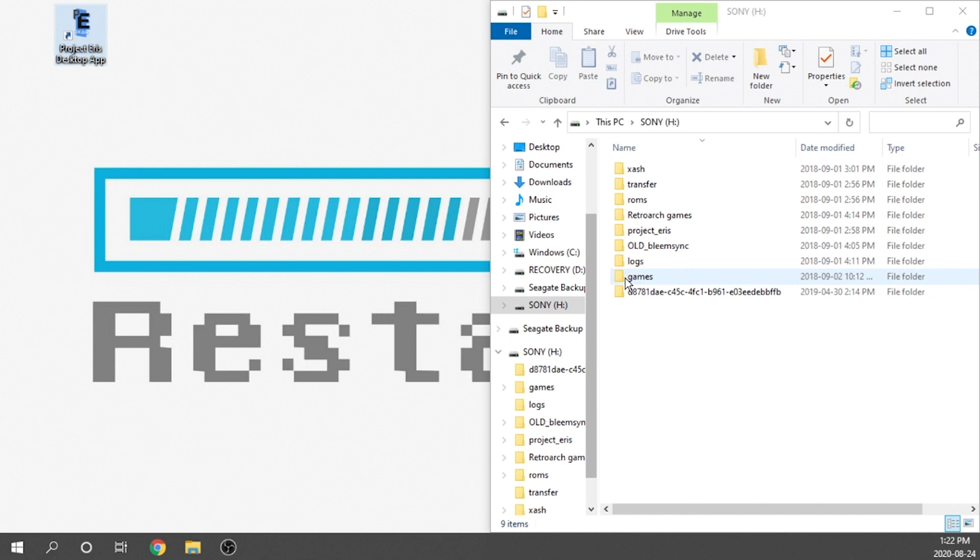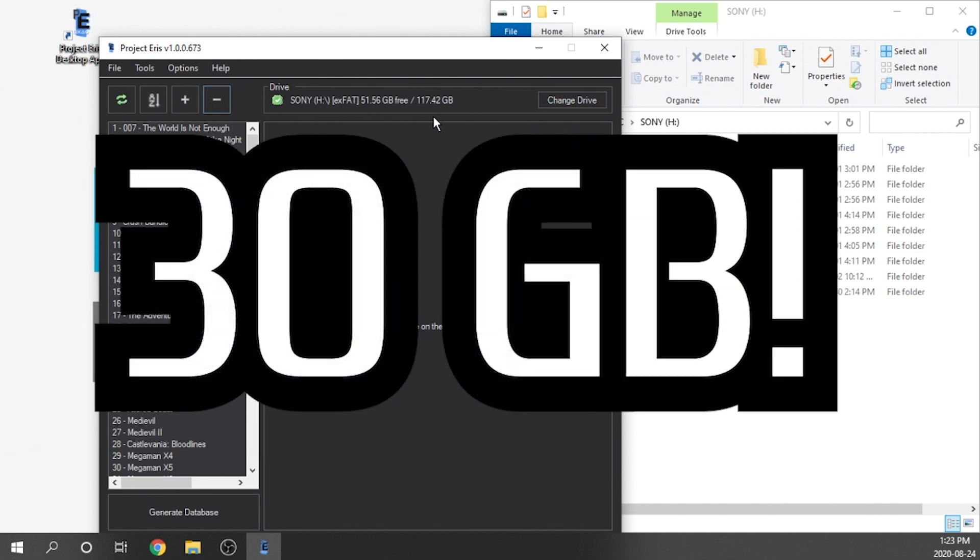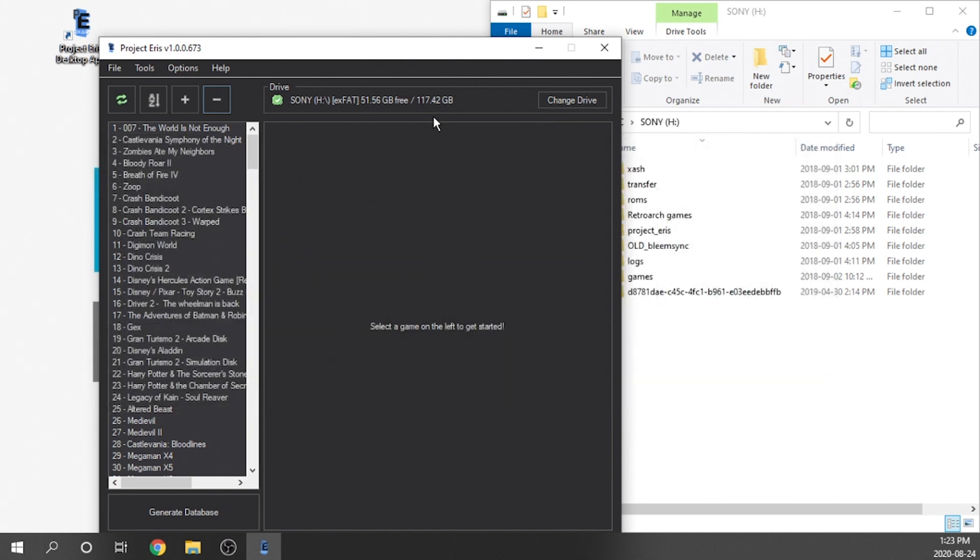You can see the USB drive on the right-hand side of the screen, and I've also got my Project Eris desktop app. We're going to double-click on the desktop app — it's going to launch and try to locate the USB drive. If it cannot find it, just hit the Change Drive button and reselect the drive. In my case, it's the H drive. An important thing to mention: you need a minimum — an absolute minimum — of 30 gigabytes free available on that USB drive, because we're going to take a backup of the existing games and put them on the USB drive, plus an additional 15 gigs for our BIN/CUE files.